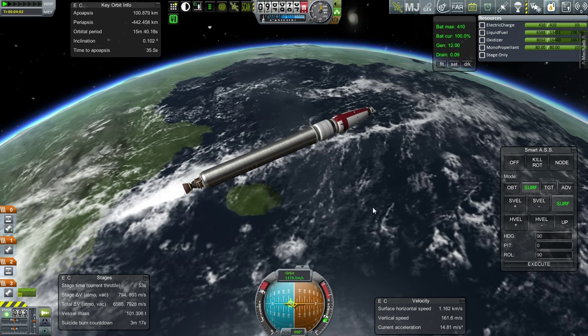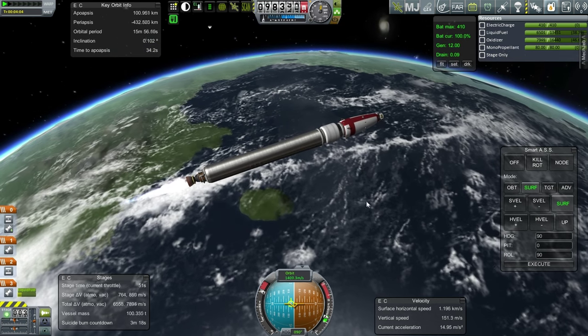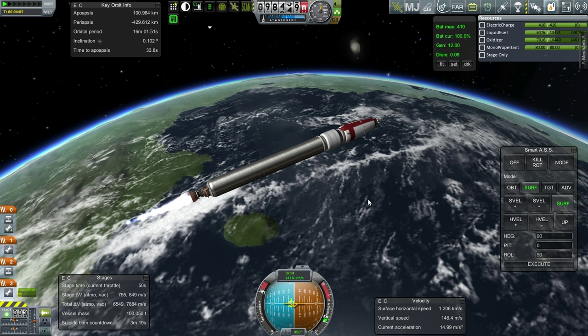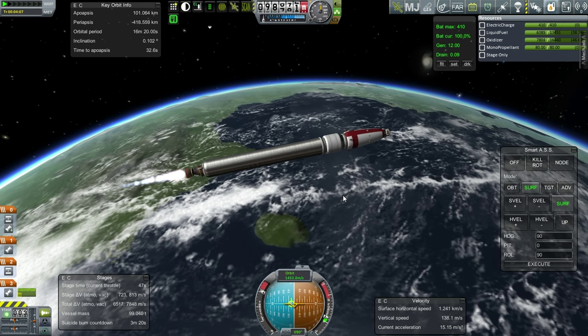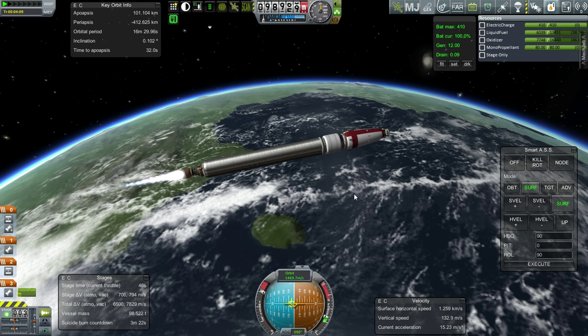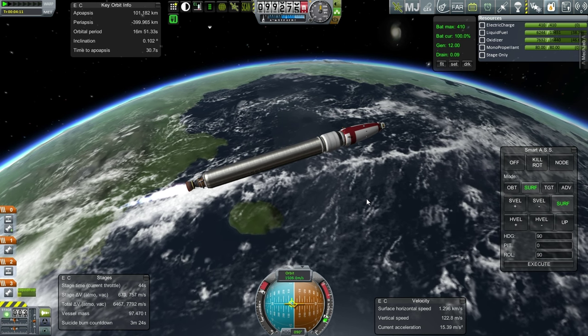With the new water dynamics they're going to have in 1.0.5, just as a heads up - they keep talking about ditching in the water, but I'm thinking of making the water a place to launch things from and retrieve things from properly. I think that would be much more interesting.